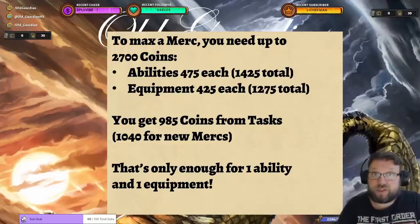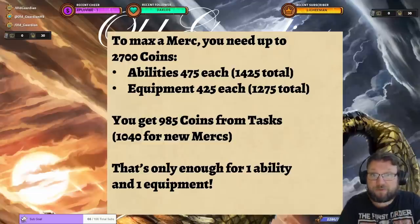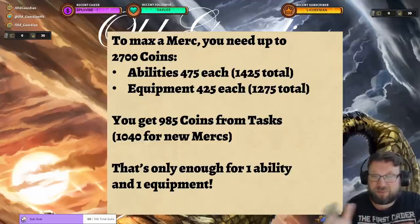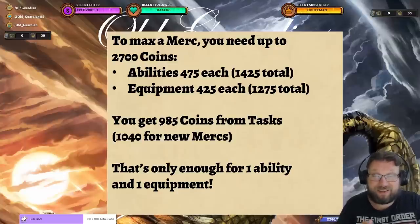If you spend coins crafting the mercenary, legendary mercenaries cost 500 coins to craft — that's one full ability. Your entire grind is going to be around 1,700 coins, and you're losing 500 of that just to craft. So you'll be adding 50% more grinding until you max a mercenary if you choose to craft it instead of getting it from a pack. That is a pretty hefty price to pay.